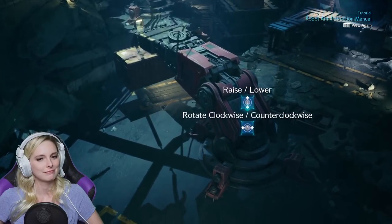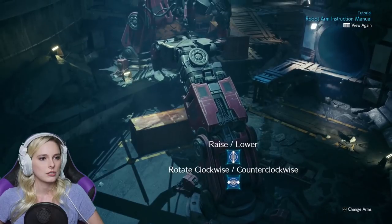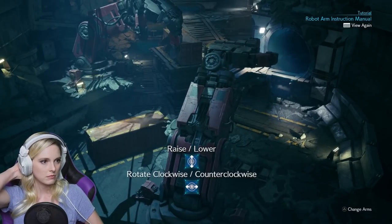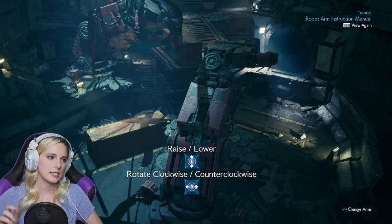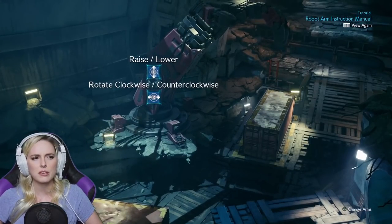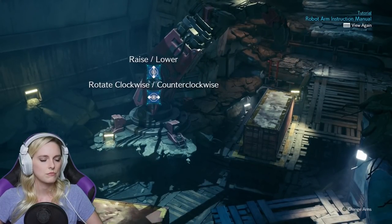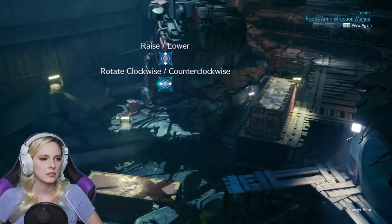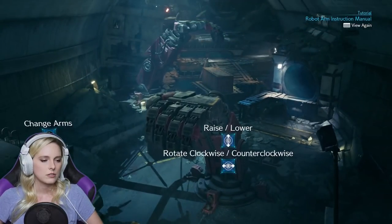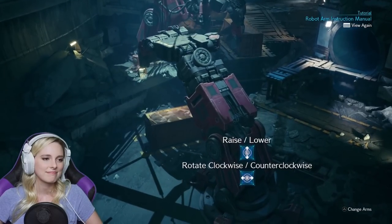I just wanna take the container. We want to get Aerith to that platform to drop the ladder — I'm guessing here's where we change arms. That arm resetting actually might not be a bad thing. Let's lower this arm — oh no, I see a problem. We can only drop this container right here and we need to clear it from there.